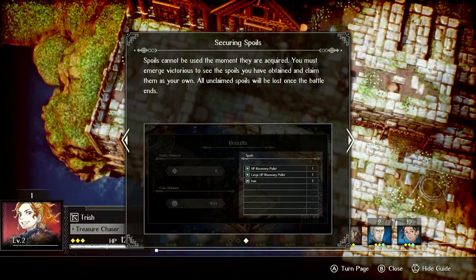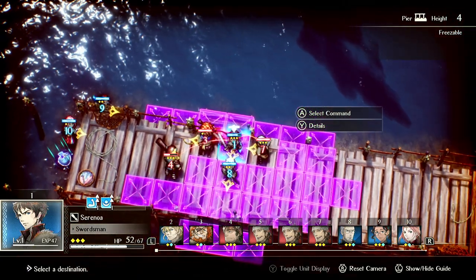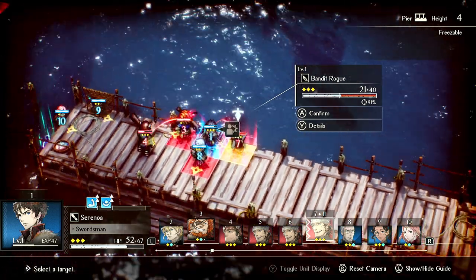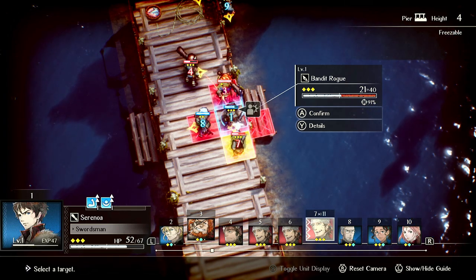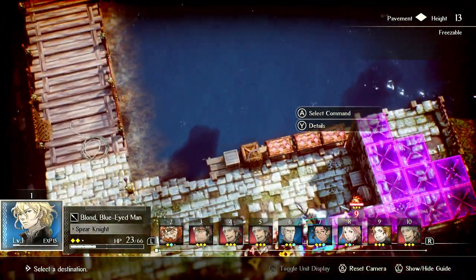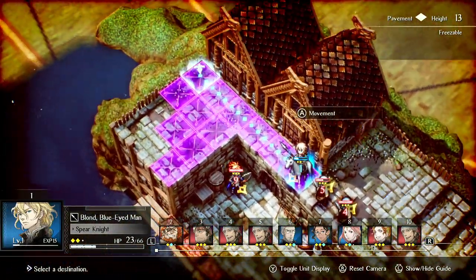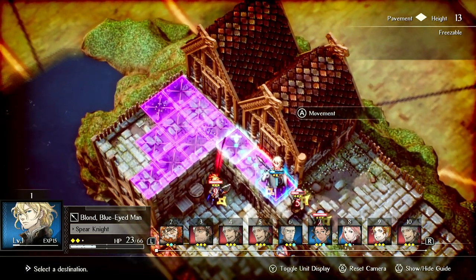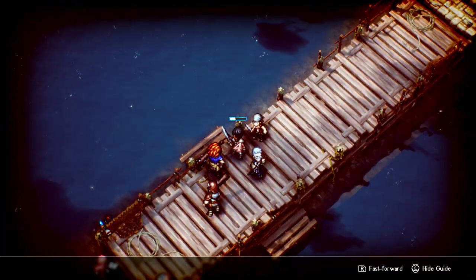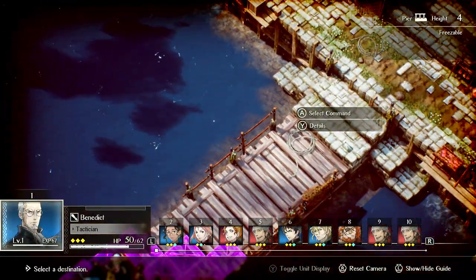Trish is going to get a follow-up attack. We'll delay him and then move — actually we should be fine just delaying him. You can stab them both here, but you might die, so it's probably a good idea to go here and use a recovery pellet so you can't get follow-up attacked or shot from behind. Sarah Noah is tanking, and now Gila is going to be able to heal Sarah Noah.